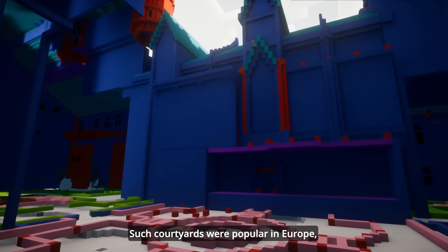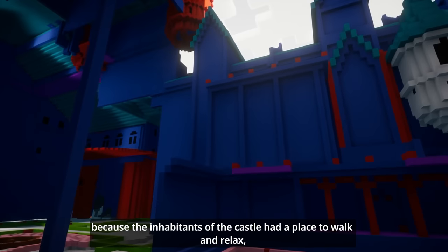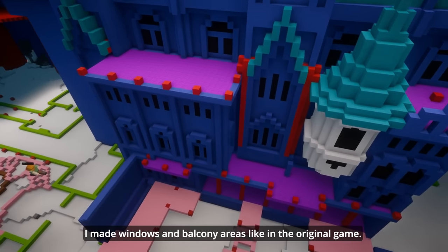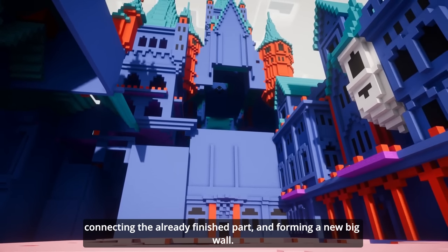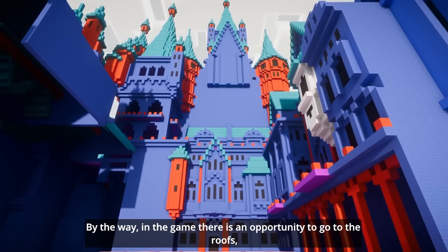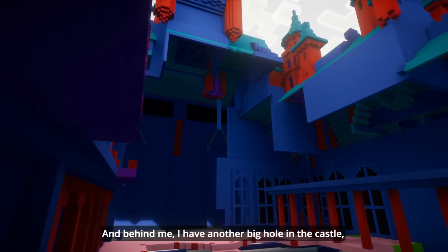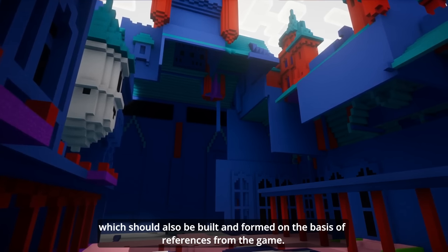Such courtyards were popular in Europe because the inhabitants of the castle had a place to walk and relax, since outside the castle was probably quite risky. After sketching out the shape, I made windows and balcony areas like in the original game. Then I began to build this huge section of the castle, connecting the already finished part and forming a new big wall. In the game, there is an opportunity to go to the roof, so we will talk about it in the future. And behind me, I have another big section of the castle which should also be built from references from the game.